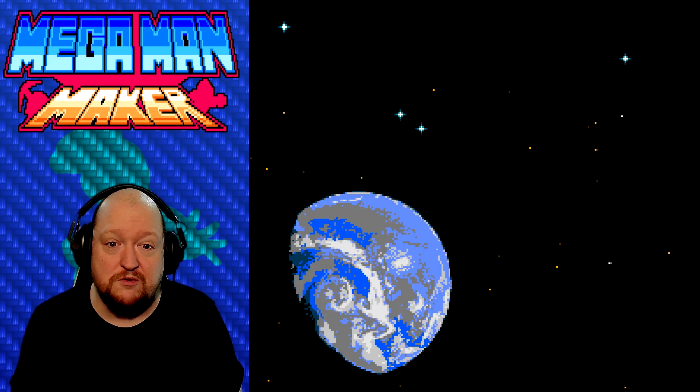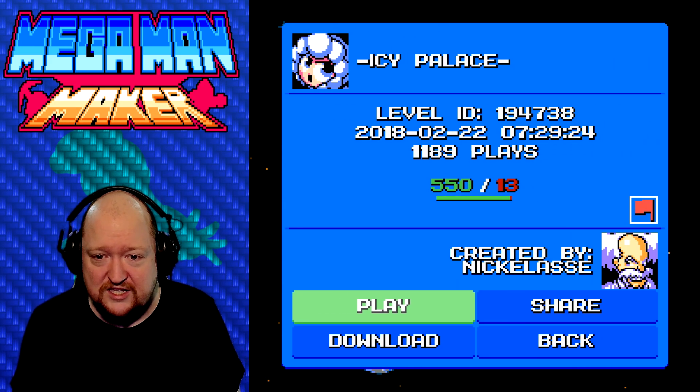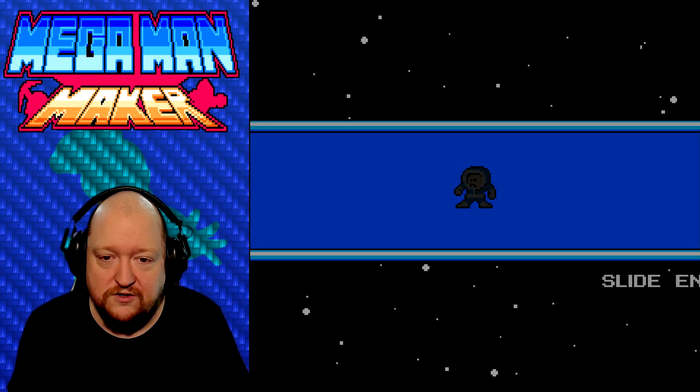So we're going to be playing a straight-up old Mega Man Maker today — sorry if that's not what you like, or you're welcome if you do like it. We'll just be doing a few random levels and see where it takes us. First up: Icy Palace. It's got a lot of likes at least. Level ID 194738, 1189 plays, created by Nick Lass.